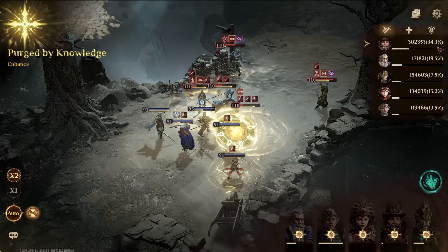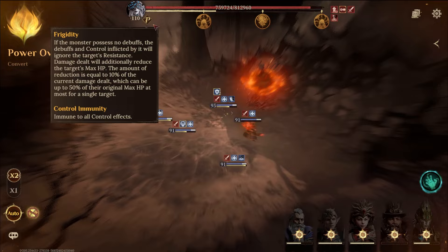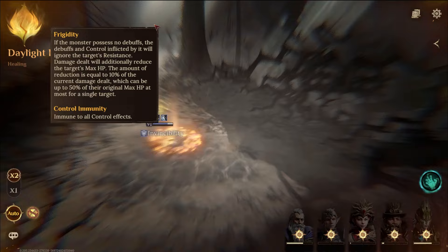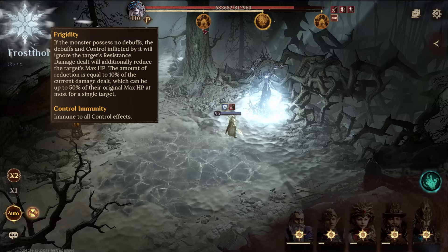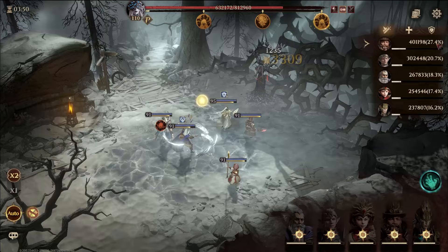I would definitely suggest throwing in a DPS that is the opposite affinity at least as your main DPS. Even if you can get by with mostly Frost and Poison heroes because the Frost Domain isn't that hard, you still kind of want to do that. I think the biggest thing with this is really the shield, but it's not too bad with someone like Victor. At the boss now — the boss's skills are immune to control effects. If the monster has no debuffs, debuffs and control inflicted will ignore the target's resistance. So you want debuffs on this boss.